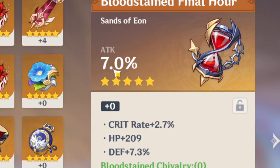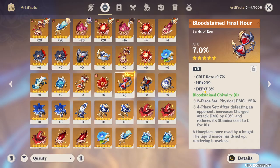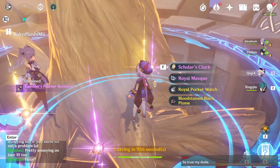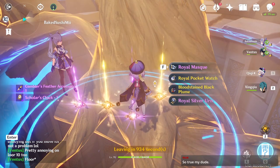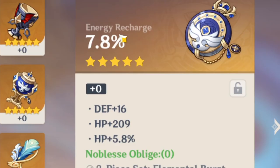Attack! Yes! Defense and flat HP. Really? Gambler, Scholar's Clock, Royal. Okay, first up, I'm going to compare this new Bloodstained watch with the one I have. This one is attack percent — if this doesn't have attack percent, it's not better. Energy Recharge, Defense, HP, HP. Of course you get all of these things that you don't want. Defense, HP, and HP.